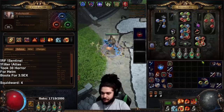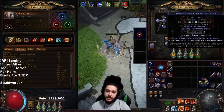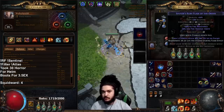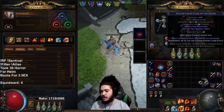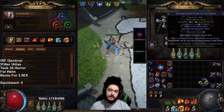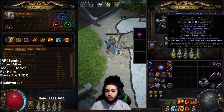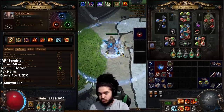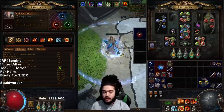The reason I bring big emphasis to the ruby flask is that there are three elements in PoE — fire, lightning, and cold. Not only does the ruby flask mitigate incoming fire damage, it also mitigates your own RF damage, thus making more use of your energy shield regeneration.